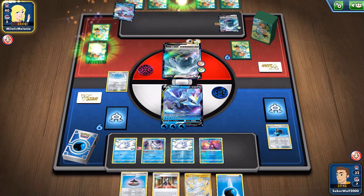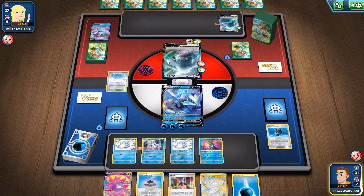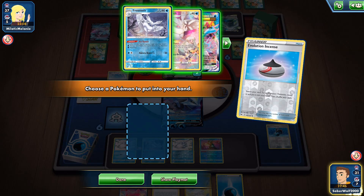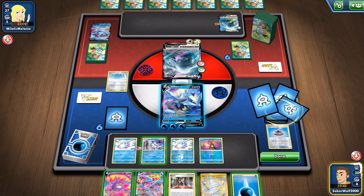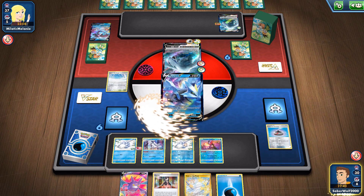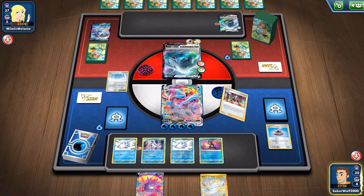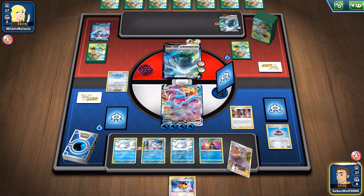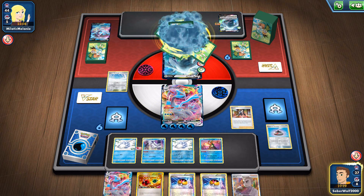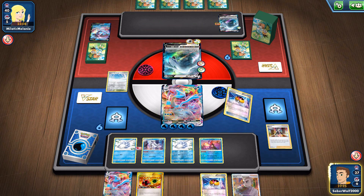Lugia is going to discard and draw cards, but I've got the other Marnie in hand — going to negate her play again. And get the Kyurem VMAX as well. Beautiful. I used the attack on the Kyurem V on the previous turn to get the energies on the active Pokémon and it worked out. Could have been risky, but I thought there's no way she's going to be able to evolve into the V-Star, get the Archeops, and then kill the Kyurem as well. And I was correct.